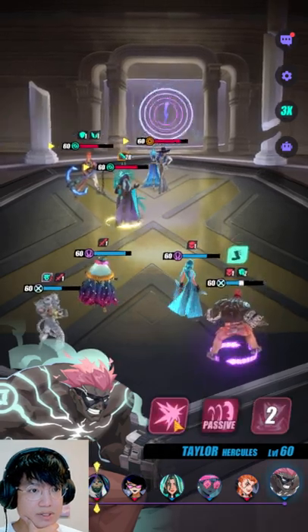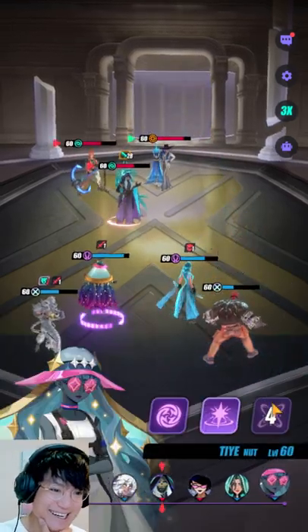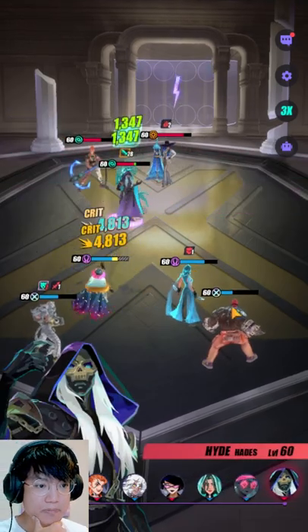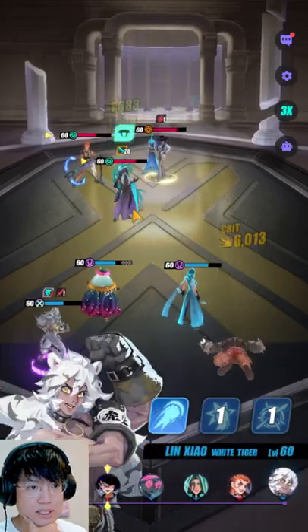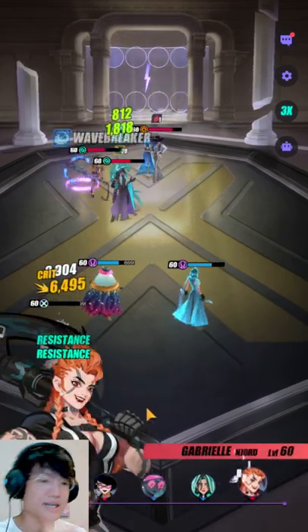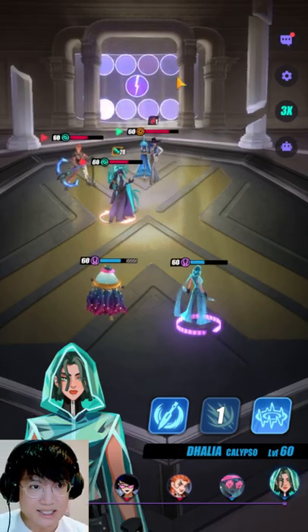Don't counterattack — good, no counterattack. We can still do this — it's still possible. Freeze the Clara — good freeze. And now he's going to kill off my Taylor. Unfortunate. So that's it — GG. This team is incredibly sick, this is a very good team.